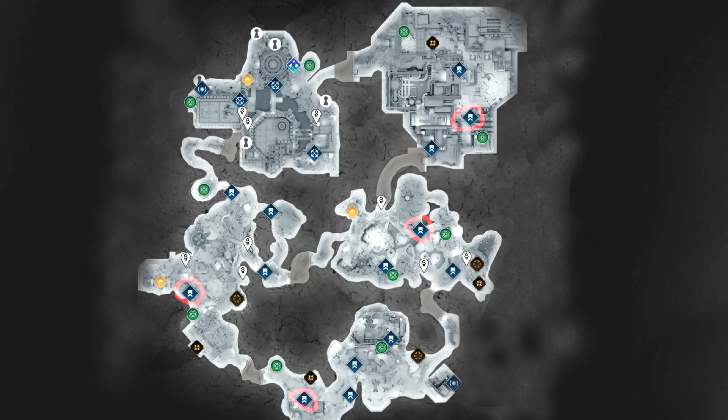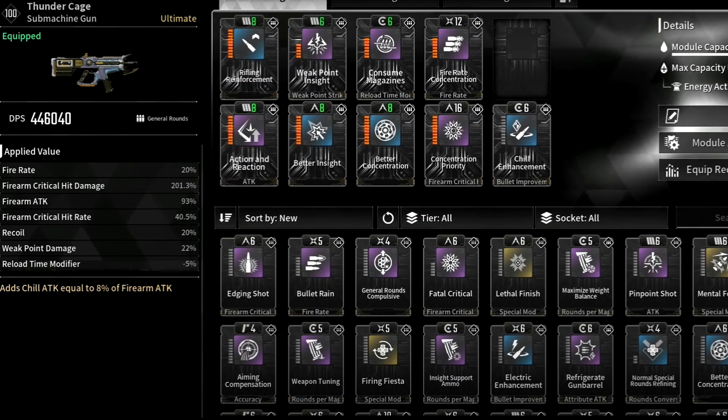Pay 100k gold to start research and it's that simple. When you got it, for mods we want to use Rifling Reinforcement, that increases our ATK by 12%. Then Action and Reaction, that increases ATK by 15% but increases our recoil by 5%. Then Weak Point Insight, that increases our weak point damage by 5% and critical hit rate by 1%. Then Better Insight, that increases our critical hit rate by 10%. Then Consume Magazine, that increases reload time modifier by 6%.